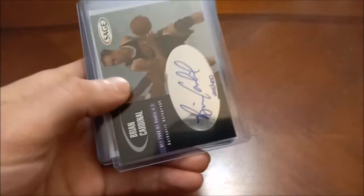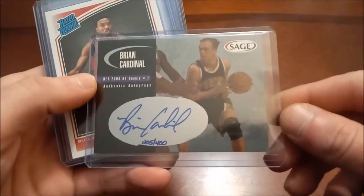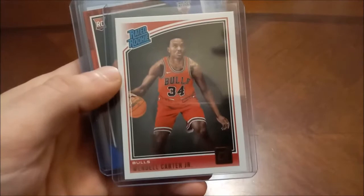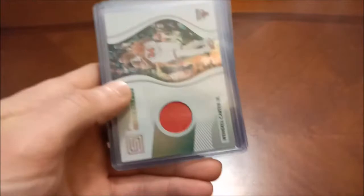Eldon Campbell had a nice career so he goes into my PC, 91-92. Another auto here — Brian Cardinal, not a big name, this is numbered out of 400. You saw us pull a bunch of these autographs — this was the 2000 Sage Autographed Edition. If you want to go back and check that video out, the best autos we found in there were Desmond Mason, which we will be seeing in this video. Wendell Carter — there's Hoops blue parallel, more Panini Chronicles, Panini Status purple.